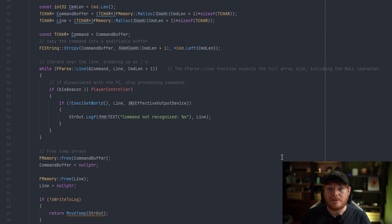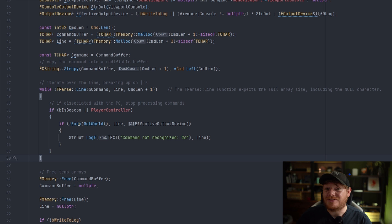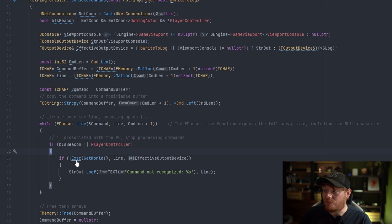I didn't actually know this until writing this video, but you can send console commands with a pipe separator to activate multiple commands in sequence, according to this line here. I'm going to try it before I send this video up, so just assume that if I've said this in the video, it works — and then it calls the actual function itself.